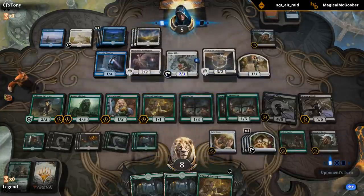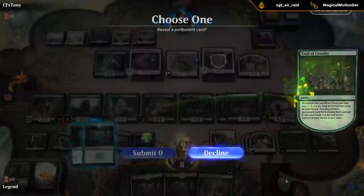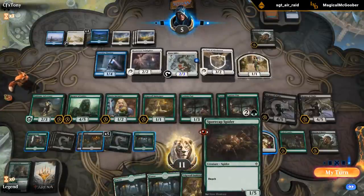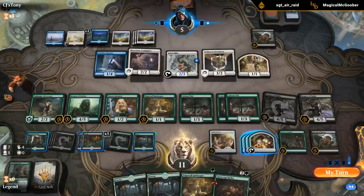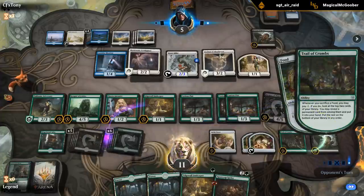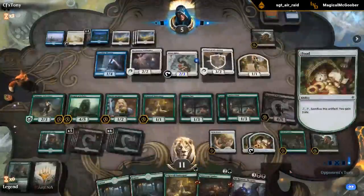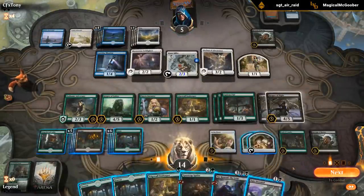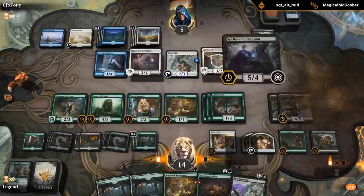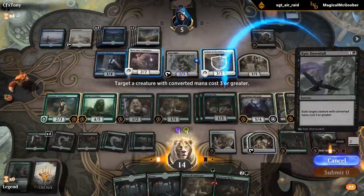The key here is the two Reapers plus Syr Konrad. I drew a Spider - it might have been a mistake to take spider because spider on the bottom means I can potentially deal one with Syr Konrad still. I probably should not have taken spider actually. I'll take Syr Konrad - we know we have a creature in the deck still. There's also an Epic Downfall which should make things easier. Definitely should not have tapped triple black there but oh well. I can Downfall one of the flyers - probably the Archon.